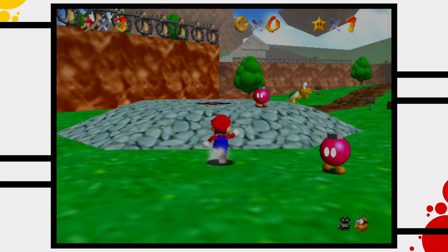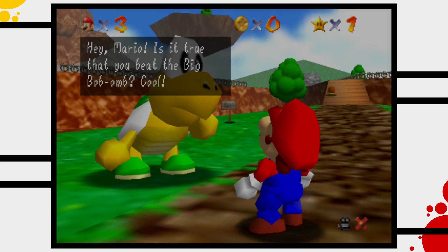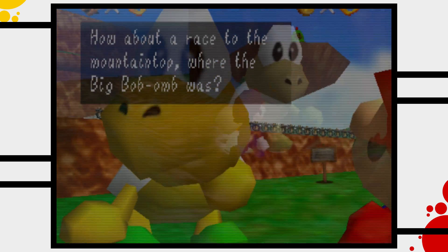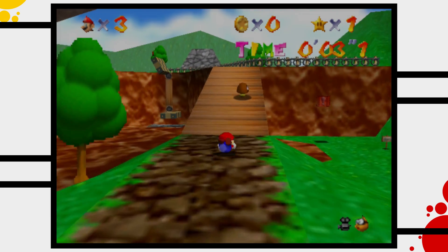The second star of the stage is called Footrace with Koopa the Quick. With the end of the war, many natural inhabitants of Bob-omb's Battlefield seem to return home. Among them is Koopa the Quick. This koopa has a single goal in life: beat Mario once in a fair race. Today he gets his chance. Under normal circumstances Mario wouldn't be willing to race a koopa, but Koopa the Quick owns a power star, so our plumber has to.